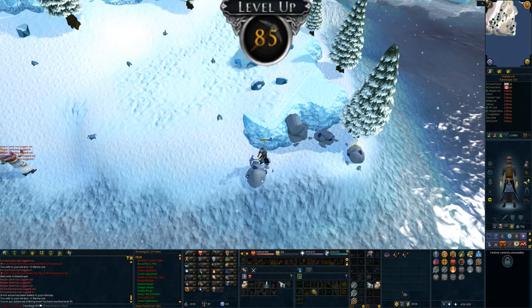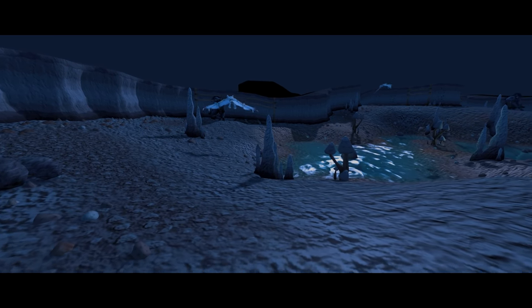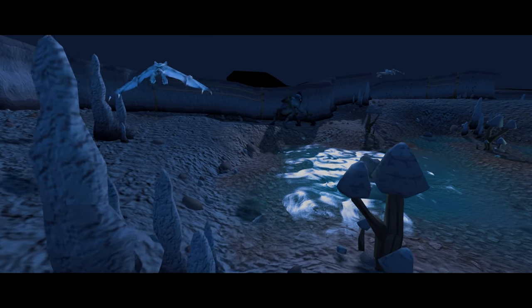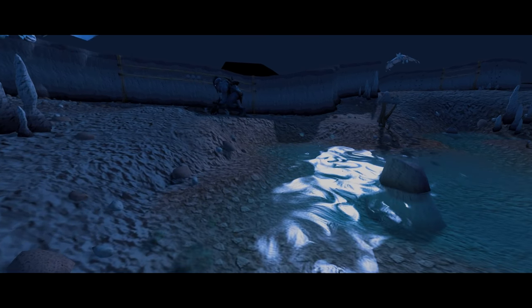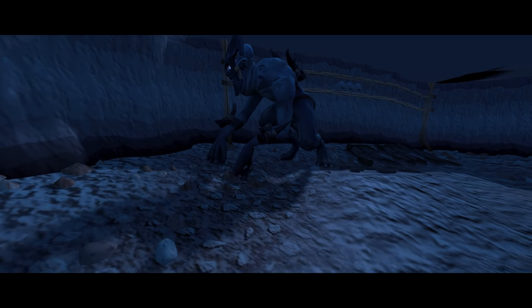23 divination — still hate caches though. I have the slayer requirement for cave horrors, which will get me a black mask, which is vital for slayer training with melee. Unfortunately I'm missing a good 10 quests, so let's bang those out right now. While I'm at it, I'm also going to complete the Smoking Kills quest so I can start earning slayer points at double the rate. By the end of today I should be ready to train slayer.